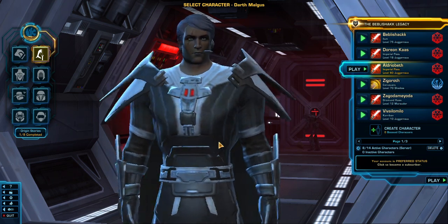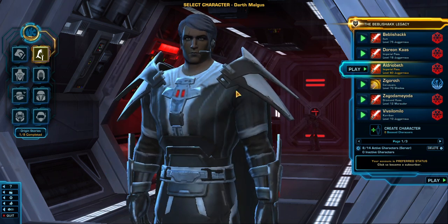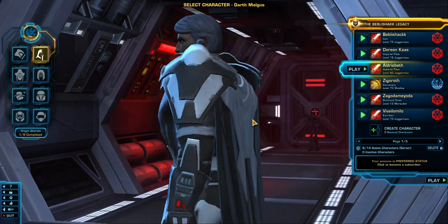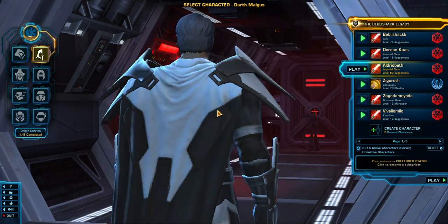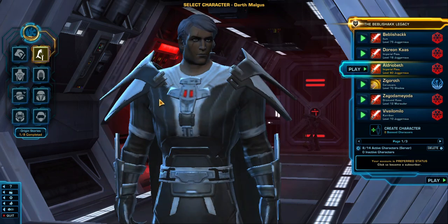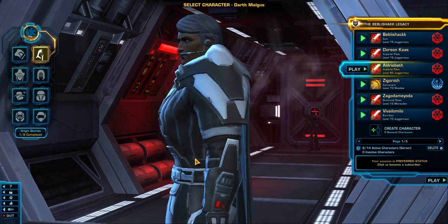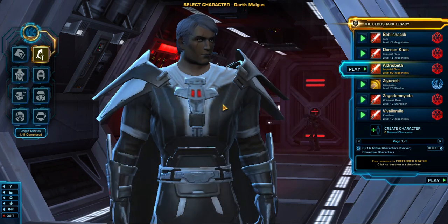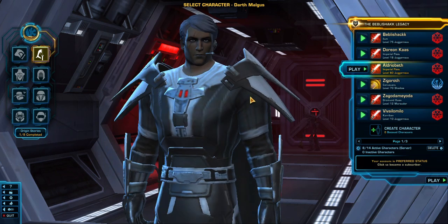He's a Sith Juggernaut Warrior, pre-made to level 60. I added some battle damage and grey hair to him. He's got the armor that's given to you, but I think it's cool — I don't think I'm going to change it unless I get better stuff. That's Alderidge, and I'd like to say this character is on the Dark Council — I'd want him to be on the Dark Council.